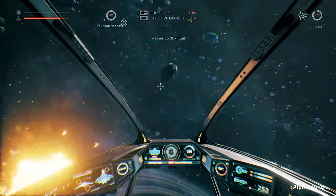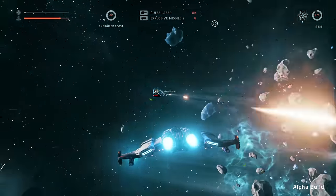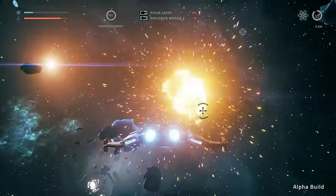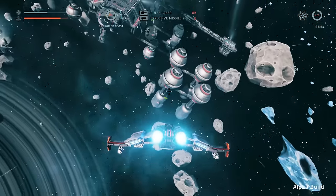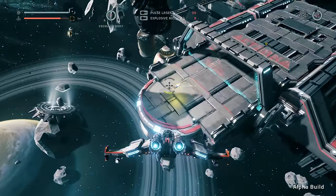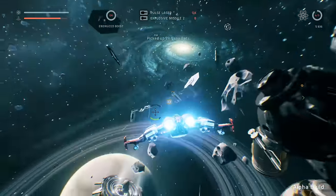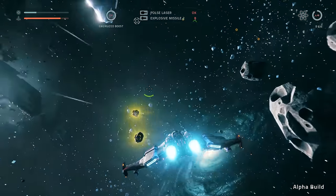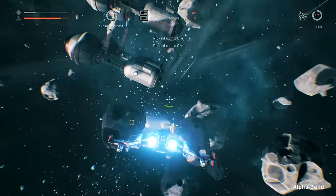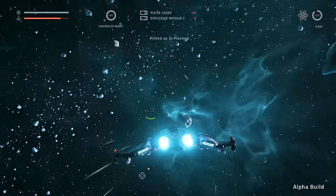There we go. I can't decide if I like third person or first person better for combat - I'll probably just continue to switch between the two until I decide. Since they did some damage to this outpost, we got a little bit of stuff just floating around, so I hope they don't mind if I come over here and grab it. Gonna snag all these resources real quick. Oh, we got plasma, cool.